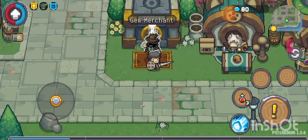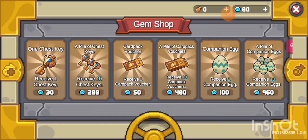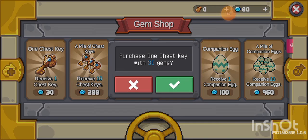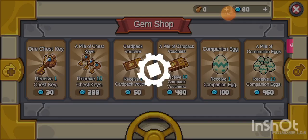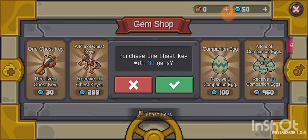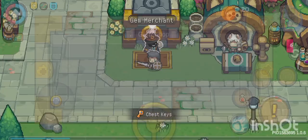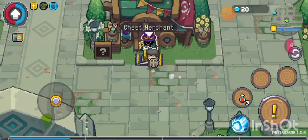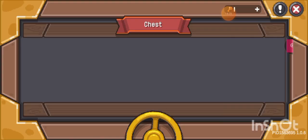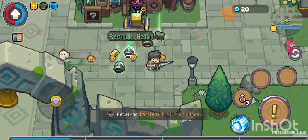Welcome back to another Soul Knight Prequel, and this is what I just figured out. You can buy a key from a chest — it costs 30 gems. And then not only that, this key has something to do with, and I think it can help. Because after you buy, you go to the chest merchant and then you buy armor, and there's a chance it can give you a legendary one. Like that, you see?